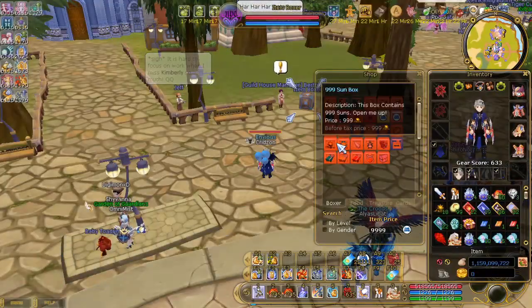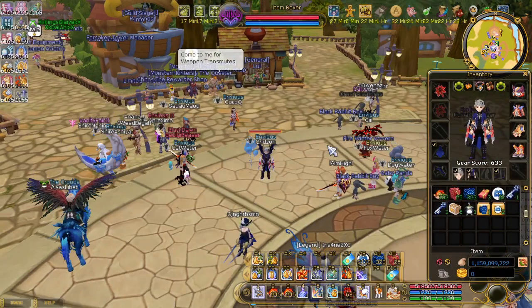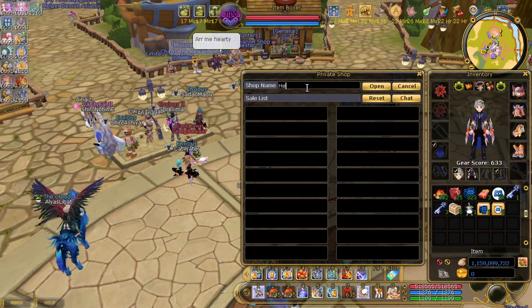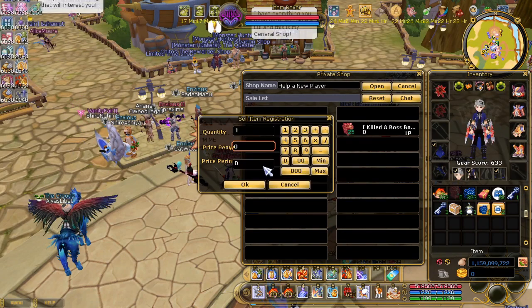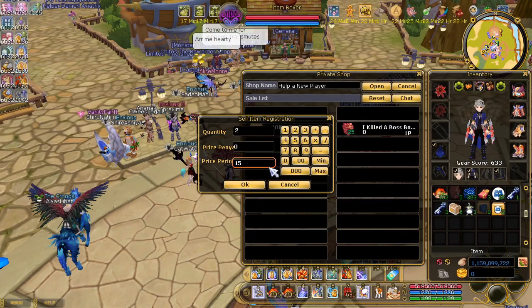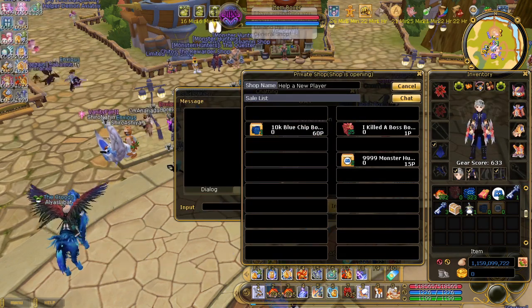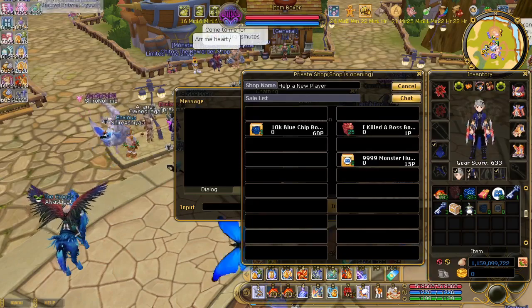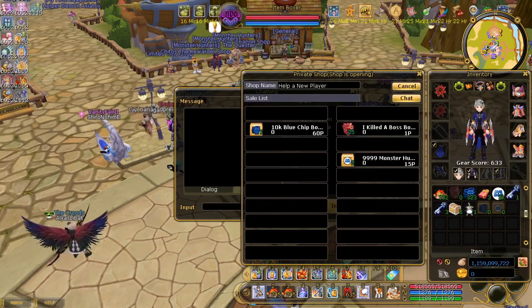Three hours later — once we've finished farming, we're going to vend the monster hunter tokens, blue chips, and boss boxes. We sell the blue chips for 1p each, boss boxes are around 60p per box, and 15 pairings for monster hunter tokens. Hopefully someone buys it.